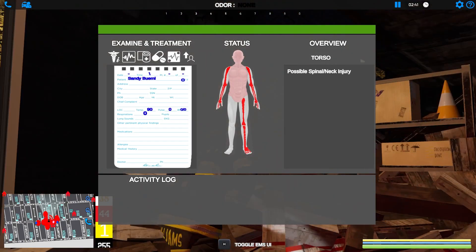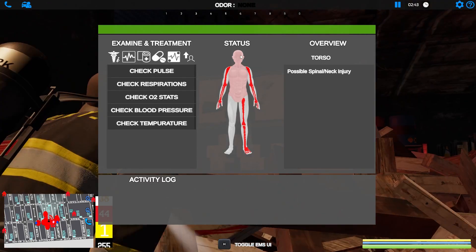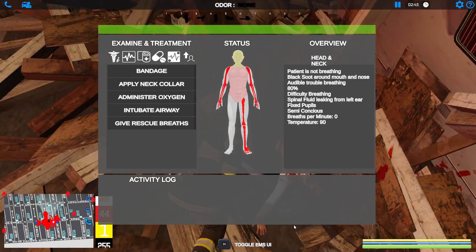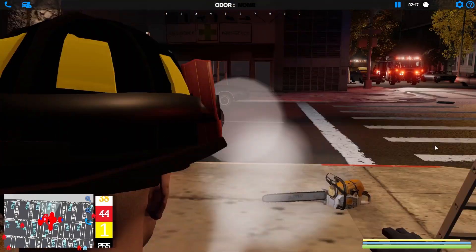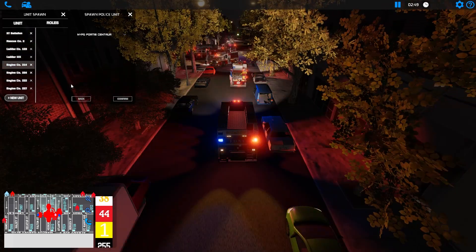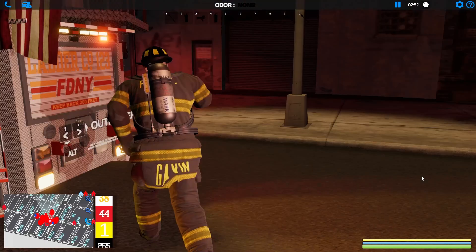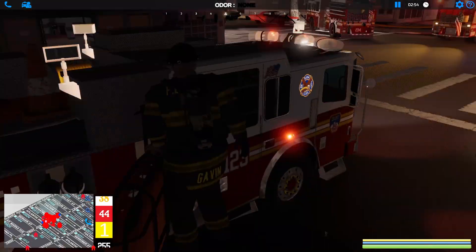He's dead — okay, first thing we need to do is neck collar. There we go, cervical collar is on. Let's go get a stokes basket. I'm stuck in some kind of animation — let's swap over to Ladder 1-2-3, we'll be good. There we go, let's get the turnout gear on and grab a stokes basket. This car is right in the way — there we go, stokes.